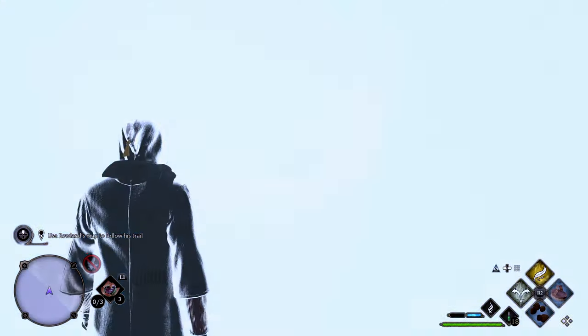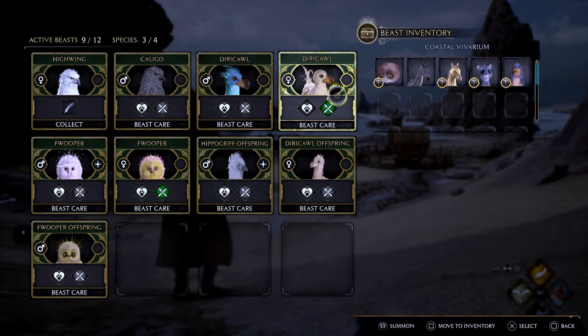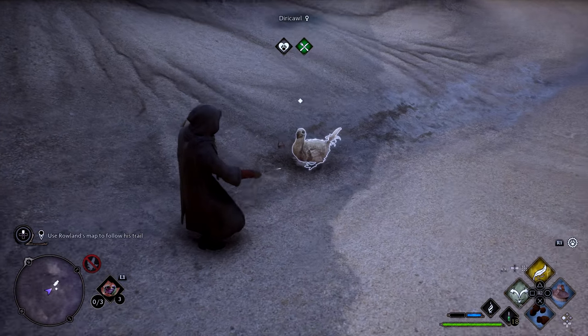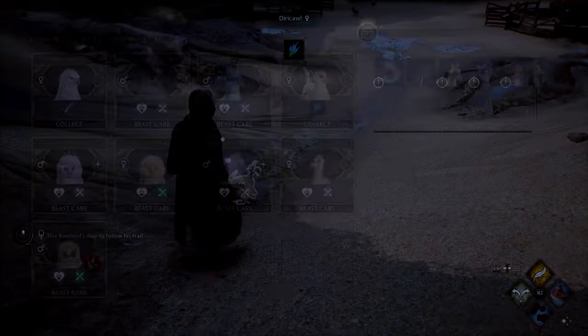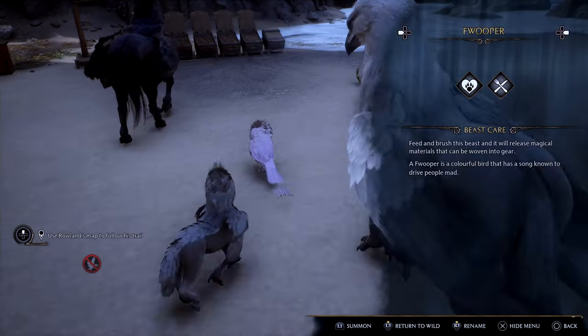And that was kind of a pain, it took a little bit of time. This is a lot quicker way to do this. You can just go into that menu, select which beast you want to summon, it will show up right in front of you, and then you can do your grooming. You can also do the feeding if you don't have the automatic feeders yet. And then all you have to do is go right back into that menu and collect the material from that particular beast.